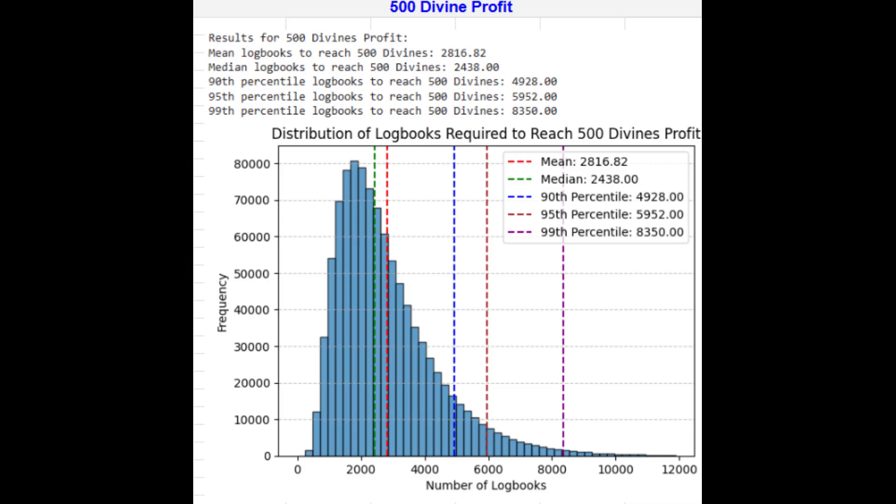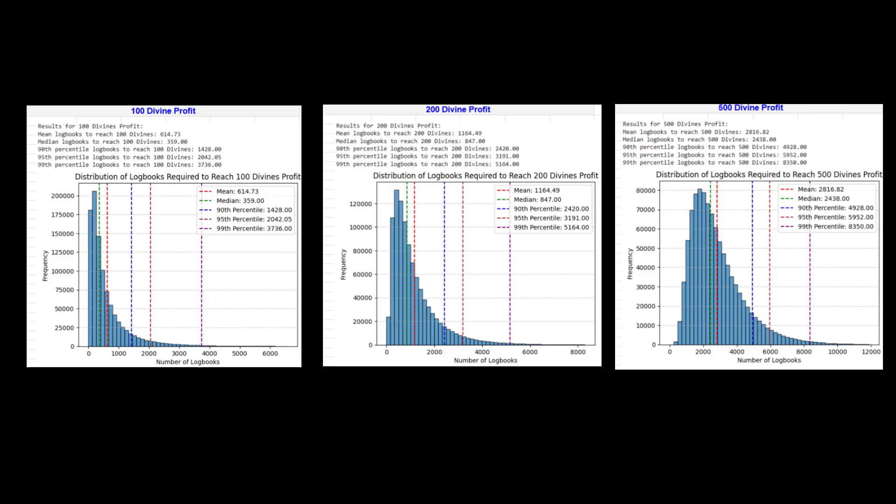Finally, let's talk about 500 divines. The mean number of logbooks needed is 2,817 and the median is 2,438 logbooks, meaning 50% of the time you'll reach 500 divine profit in 2,438 logbooks or fewer. The 90th percentile is 4,928 logbooks, the 95th percentile is 5,952, and the 99th percentile is 8,350 logbooks. At this level, the distribution is much more symmetric and the mean and median are closer together — a great example of the central limit theorem in action, where the sum of many random events starts to look like a normal distribution, though some variability remains.